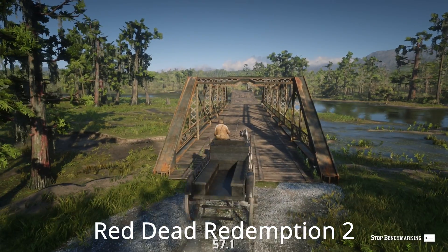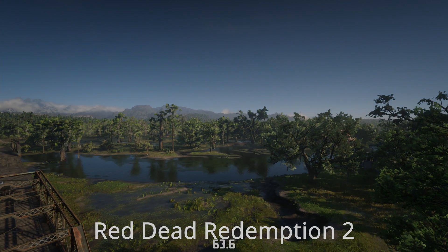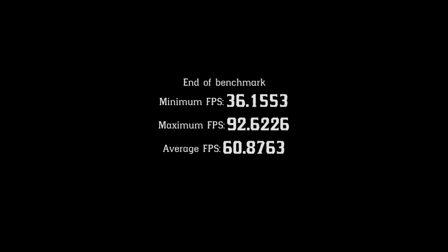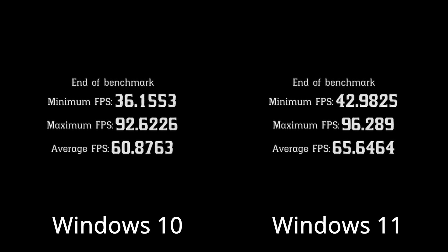The next in-game benchmarking is Red Dead Redemption at 1080p ultra settings. In Windows 10, we got a minimum of 36 frames per second, a maximum of 93, and an average of 61. In Windows 11, we got a 43 frames per second minimum, a 96 frames per second max, and a 66 frames per second average. This was consistently about five frames per second higher in Windows 11, again on the exact same hardware using the same drivers.